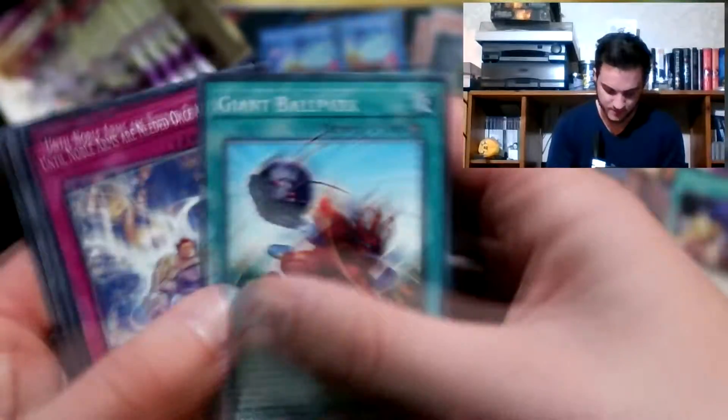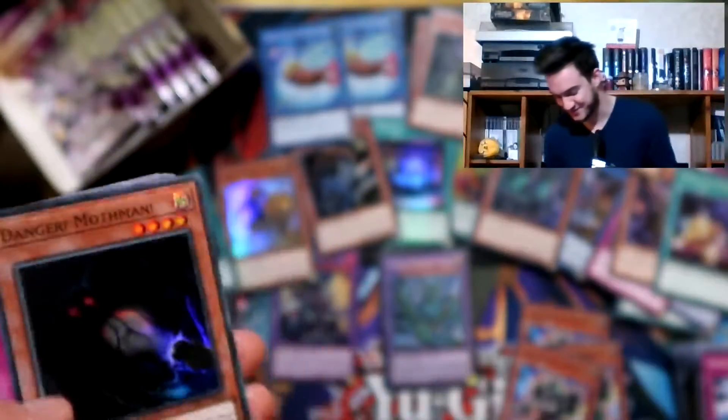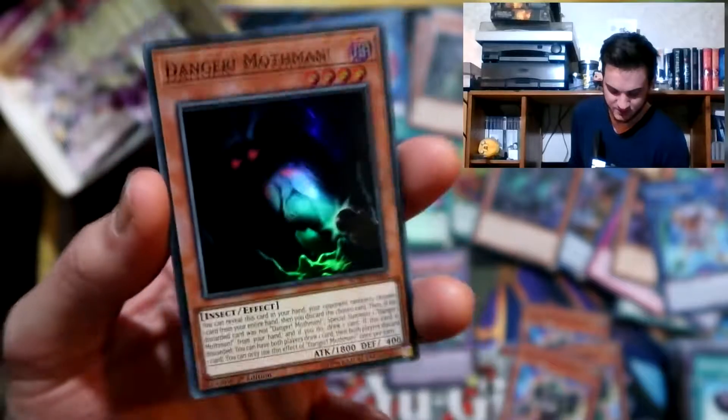Giant Ballpark. Danger Muffman - cool. So this is like appeasing the meme, isn't it? With that Muffman meme - Danger Muffman.